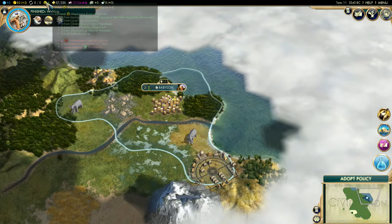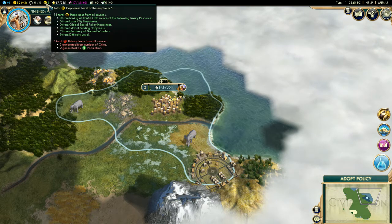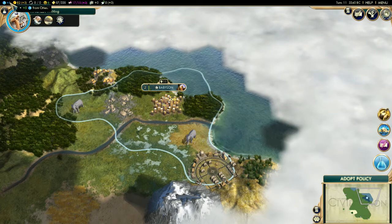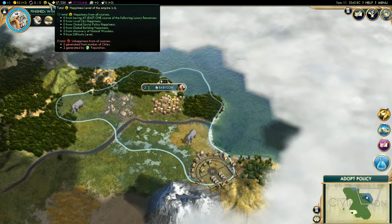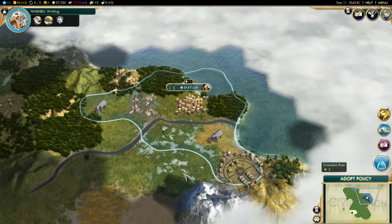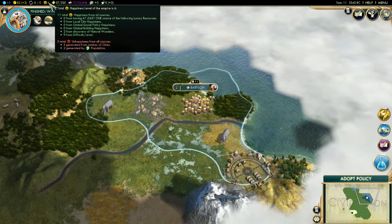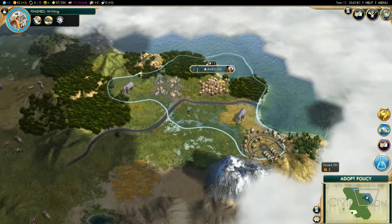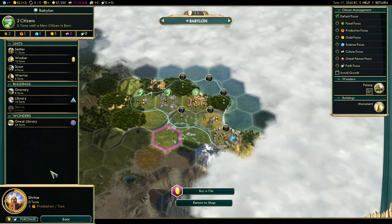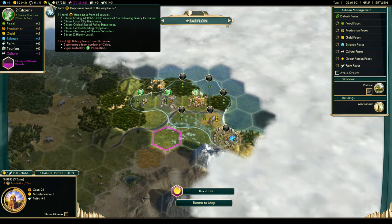I'm going to explain a few things. You see here I have happiness — happiness is one of the most important things in the game. If your civilization is unhappy, you produce no science and you get a negative to your gold. If you're in the negatives — unhappiness — things slow down: production slows down pretty much everywhere, all your cities. So you want to stay at least in the green. As your cities get bigger, your happiness goes down; as you build more cities, your happiness goes down; if you conquer other cities, your happiness goes down. You have to build buildings to increase your happiness, like a coliseum, and I don't have the technology for that right now, so I have to stay cognizant of keeping my civilization happy.